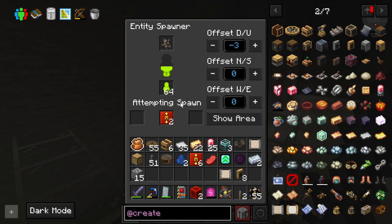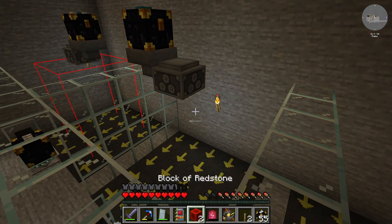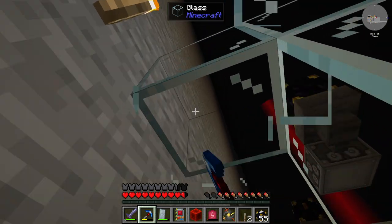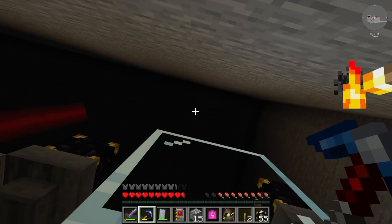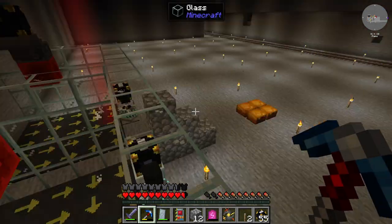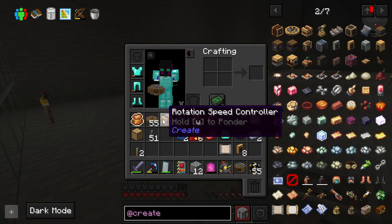Though it does seem like the redstone block is working better. Yeah, the redstone block definitely works better — that's good to know. Now that that issue has been solved — the redstone block no longer affects the hopper unlike the lever — that makes it now better for us to start setting up this sorter.